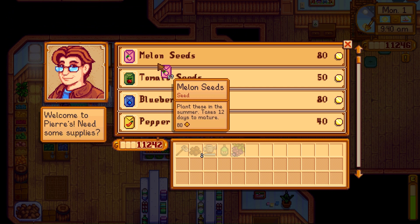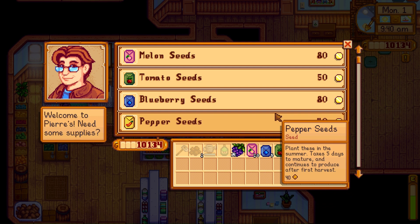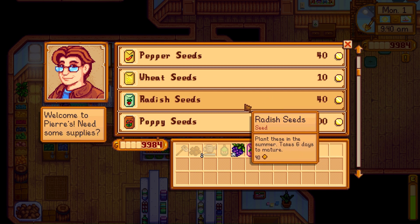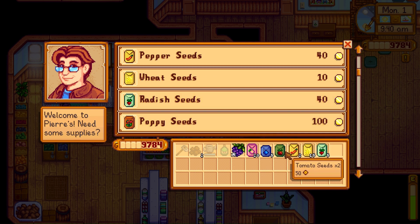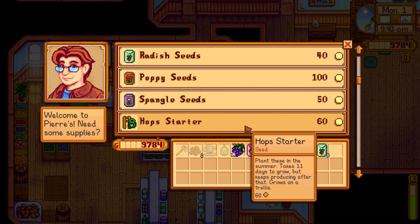We've got some melon seeds here. Blueberries are a good source of income — they grow quick, though I wouldn't say they're a great source of income. We're going to need wheat for the community bundle.